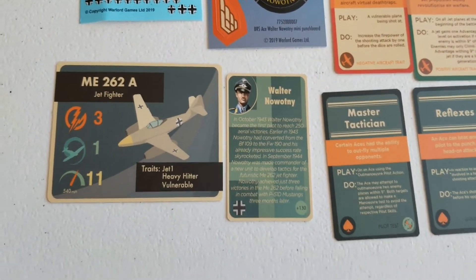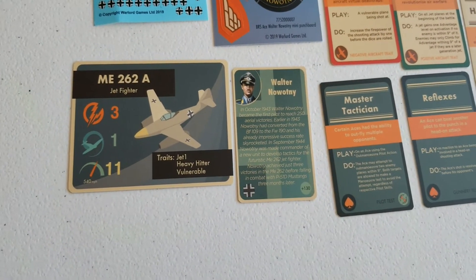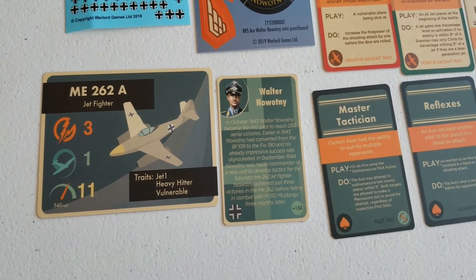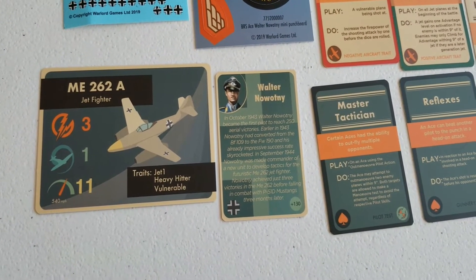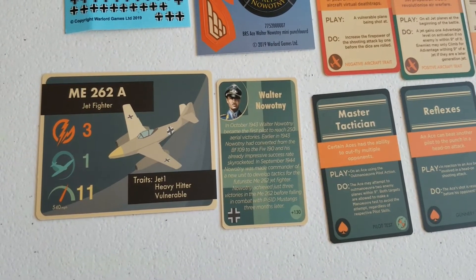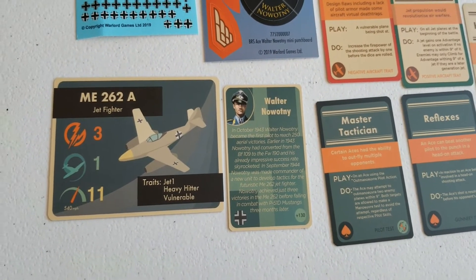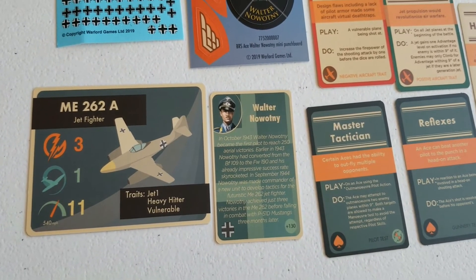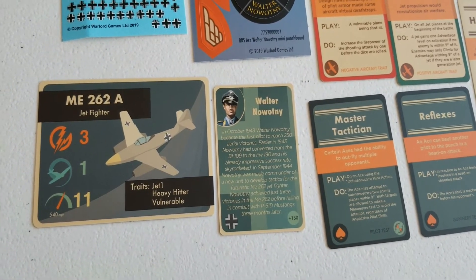Overall, Novotny is just a beast, and you have some flexibility - keep him in the Me 262 or put him in a different single engine plane. If you're playing a regular 500 point game, you're clocking in at around 214 points to field him in the Me 262, so you're going to have to keep the rest of the list a little cheap.